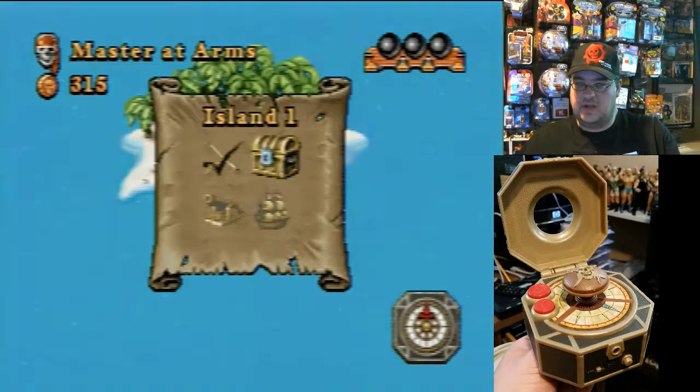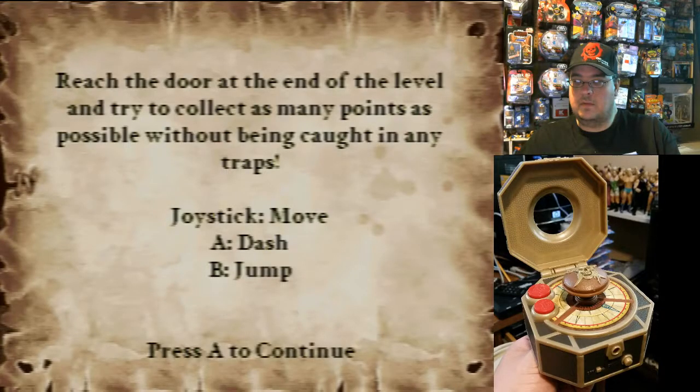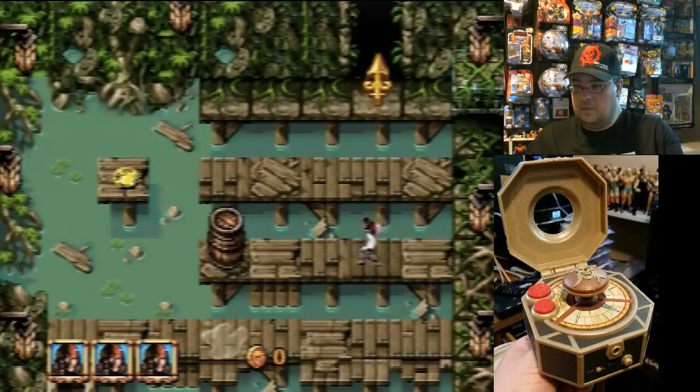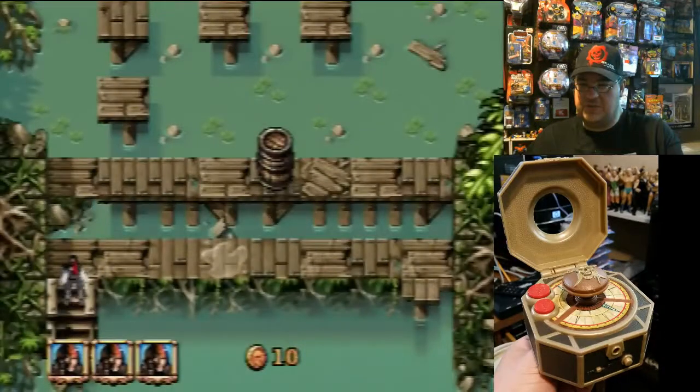That's checked off. Let's see what this is — the treasure chest? An overhead view. Your B button jumps, it looks like. A button dashes, B jumps — okay.